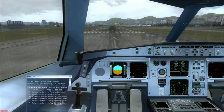Proair Neiman Hotel 782, taxi to and hold short of runway 13, please. Taxiway Alpha 13, Bravo 1, Alpha 12. Contact tower on 118.7 when ready.